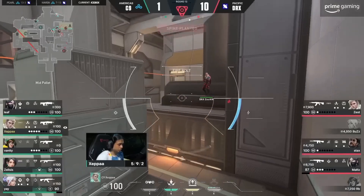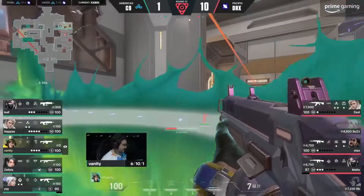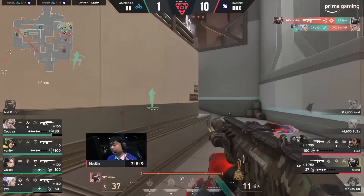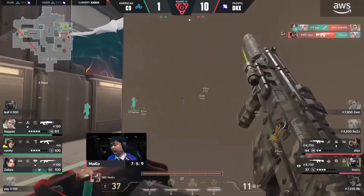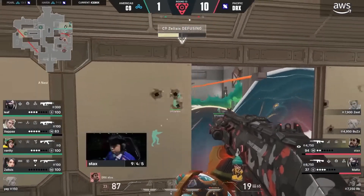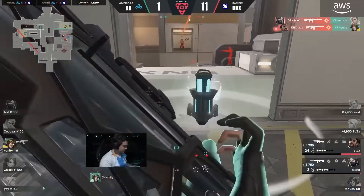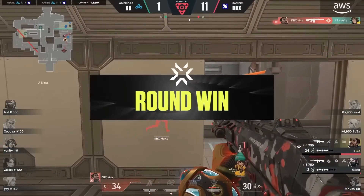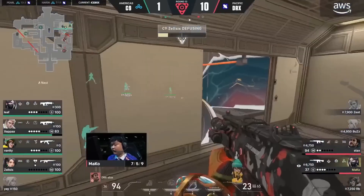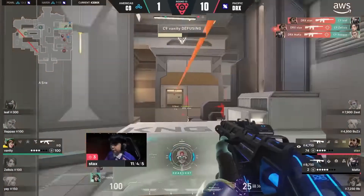Cloud9 need everything they can get here. Vanity is the first willing to touch the spike. Pings come in and Marco denies, and now it's just down to Stax and Marco to make this work. Bodies being put on the spike, but the spike is still not being defused. Zelsis makes a second attempt, but has to be dealt with — and it is! Stax! Incredible work. The close High Tide again makes it really awkward for Cloud9 to contest nest and belt from the ground. Combined with the Cove, they literally cannot hit the players up top as Stax swings out to deny the diffusers.